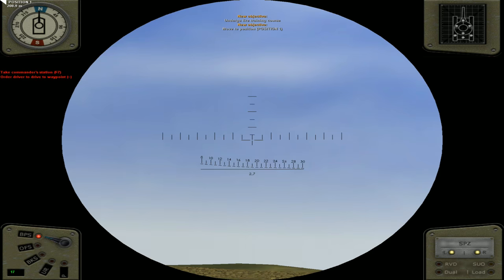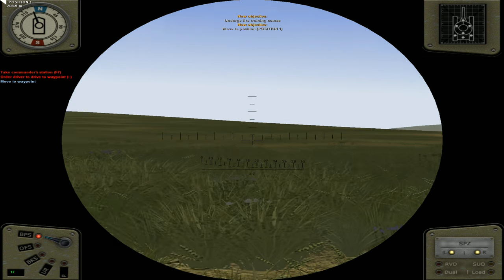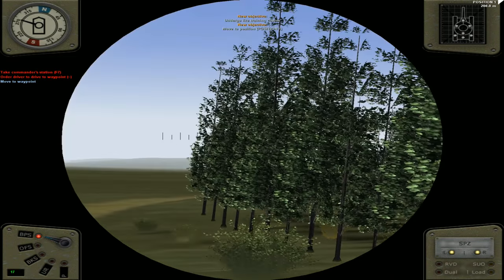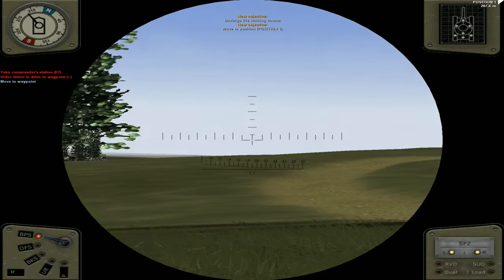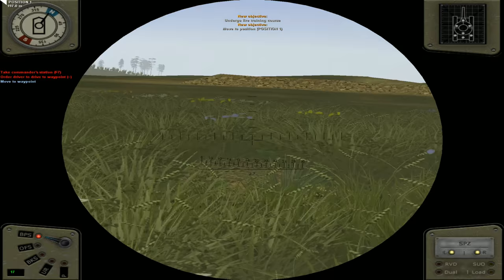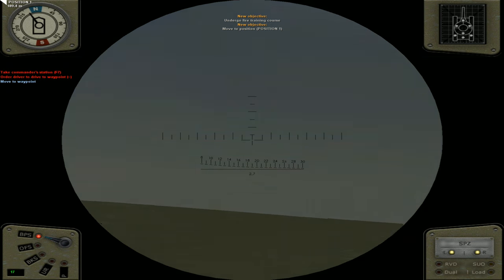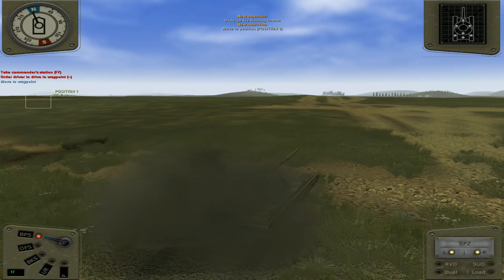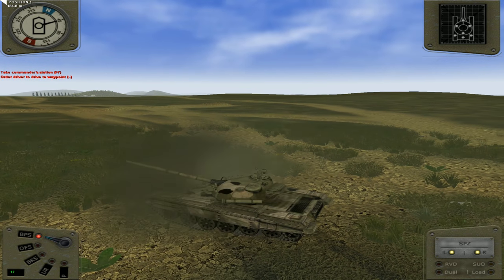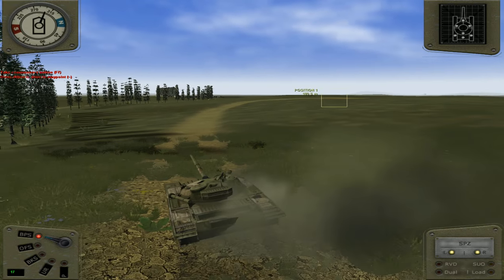Okay, so here we go. First of all, jump to the commander's station — F7. And order the driver to move to a waypoint. We can do that. Move to a waypoint. Oh look at those beautiful trees — looking fantastic there. So we're in the commander's position right now, looking through his commander's independent site atop of the vehicle. Scanning the horizon. Let's have a look at that beautiful T-72 in all its glory. We should be able to get a scan of the area here. Beautiful.